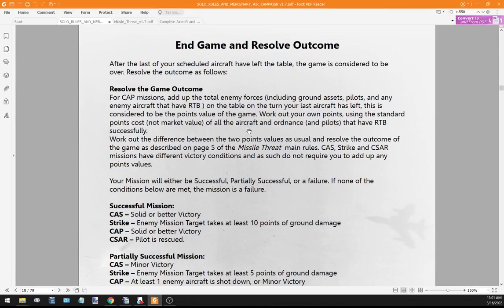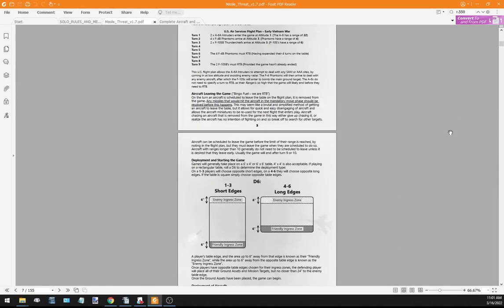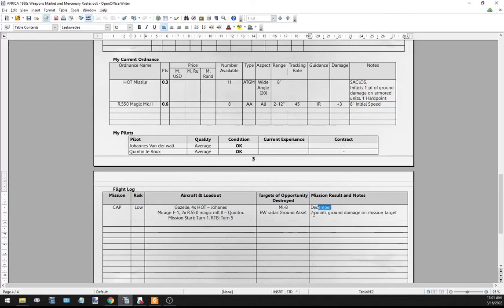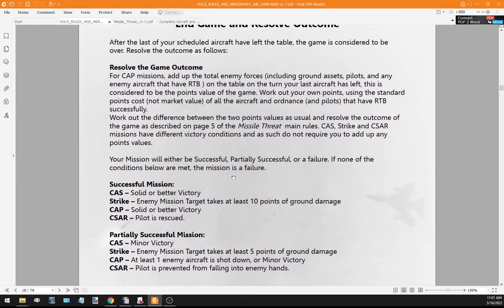Calculate the difference between the two points values and resolve the outcome as described on page five of the Missile Threat main rules. I have 68 points, the enemy had 23 - a difference of 35. That's almost 50 percent, which is more than the 30 percent threshold for a decisive victory. I'll log that as the mission result - a decisive victory and a successful mission.